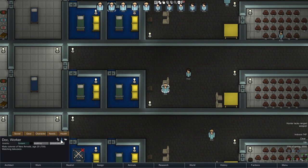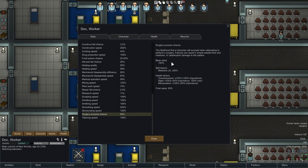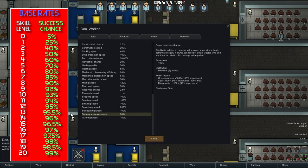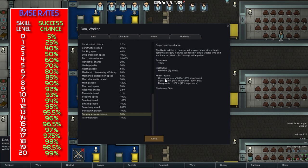If we come down to a doctor right here, check him out, come down to this surgery success chance — that has a big difference. That is partly based on the skill. Doc here only has a medical skill of three, and that means he only has a 50% chance as a base rate for surgery success. But then consciousness, sight, and manipulation are the three things that make a difference.